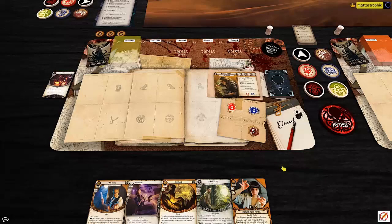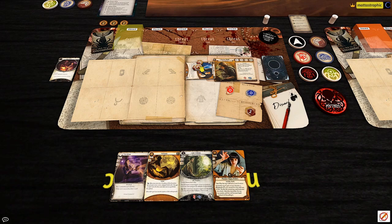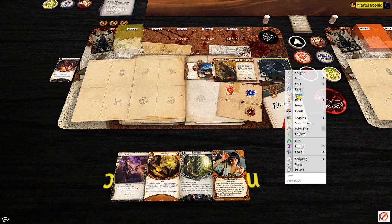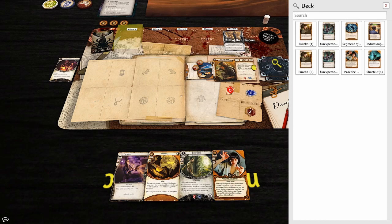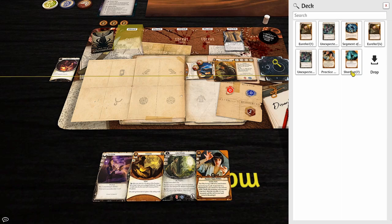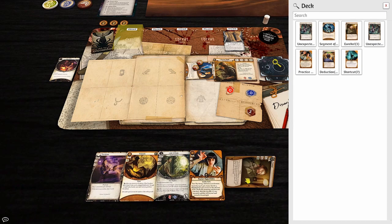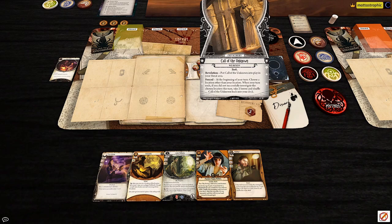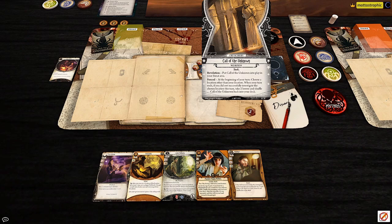Starting with Ursula since she has the more interesting start. First action: play Mr. Rook, then use him immediately to look through nine cards. We get Call of the Unknown — I'll get that on the board early — and grab Eureka. Second action: play Fieldwork. Third action: move to the Greco-Roman exhibit. The alabaster statues give a faint sheen in the darkness.